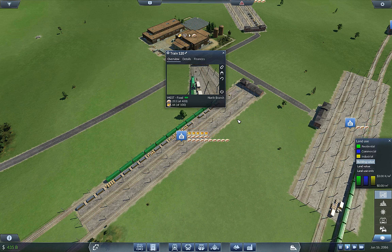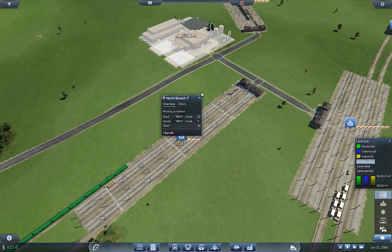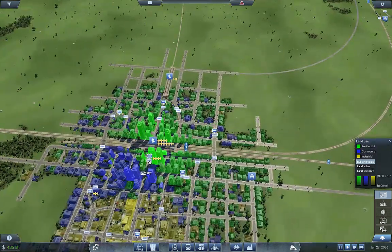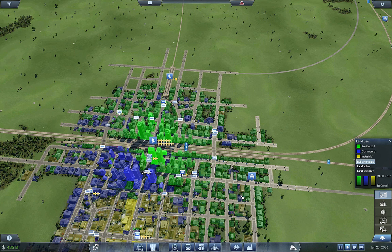I might need a third train on here. Look at that — 400, 100, perfect — we have a little bit to spare. If these towns grow anymore I'll probably need to add a third train onto here. Look at that — 5,833, growing nicely.